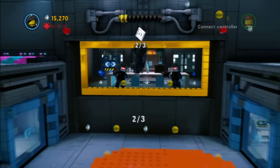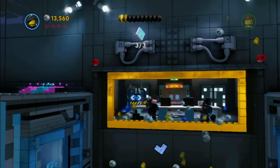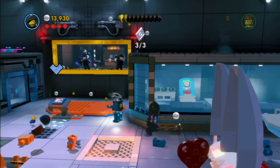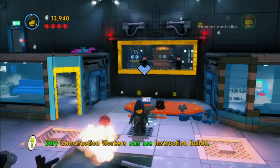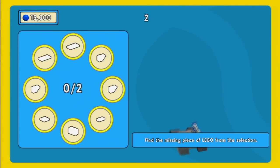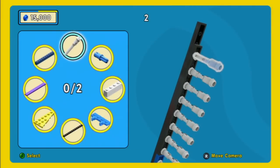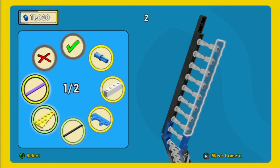So then you'll build the ladder, and all you have to do is use the crank to pull the ladder up. This is one thing that is kind of weird - sometimes you go up to something and it'll say push X, but you end up having to tap it rather than hold it. Same with B and any other button. You're sitting there wondering why the meter isn't going up, and then you realize you have to tap the button. It's not really that bad - I'm kind of sensationalizing that a little bit.